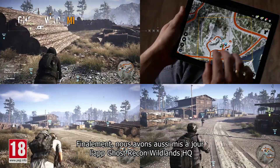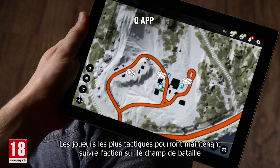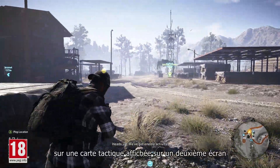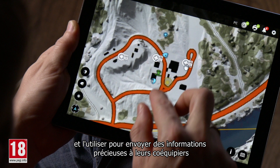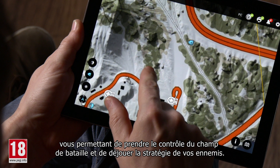Finally, we've also updated the Ghost Recon Wildlands HPU app with a new feature for Ghost War. The most tactical players can now follow the action on the battlefield on the second screen TAC map, and use it to send precious intel to their teammates, allowing you to control the battlefield and foil your enemies' strategy.